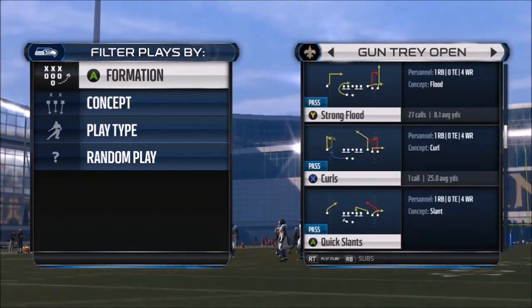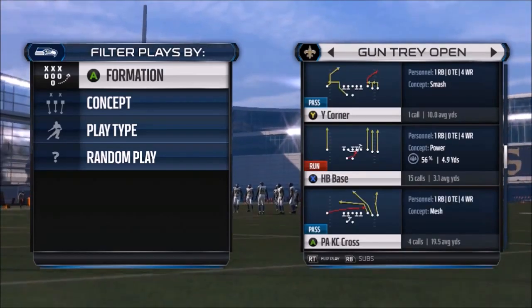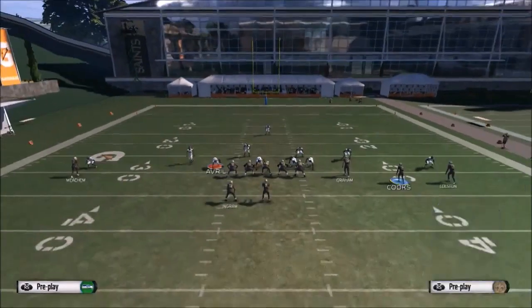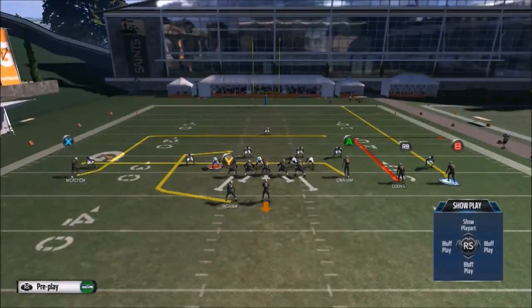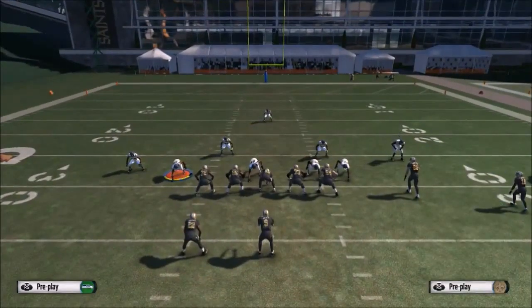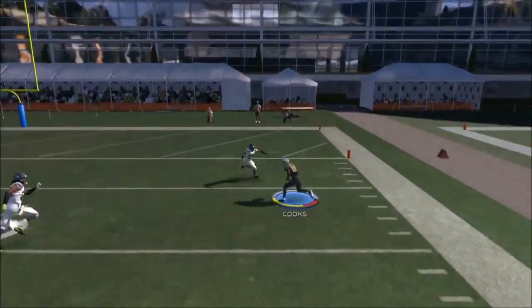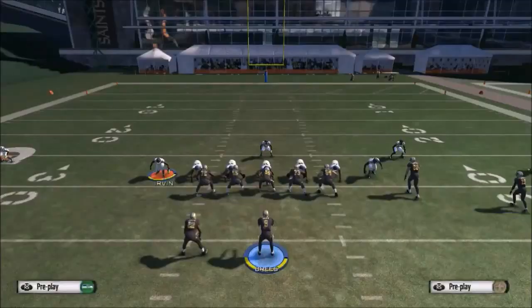The next play is the strong flood, which has a running back on kind of a Texas route, but circular this time. What we're going to do is drag the A receiver — which is Graham — and end-route Colston. The RB is going to beat his man on that stock-out route almost every time unless they've pressed and shaded. That motion in-route is going to be open against man-to-man as well.